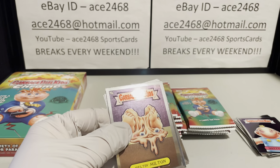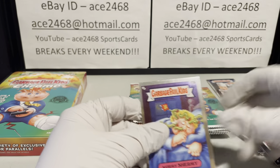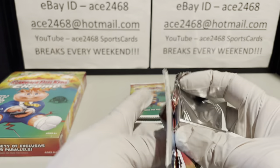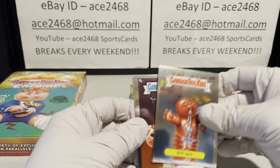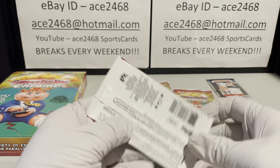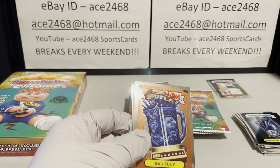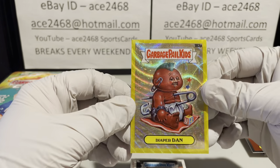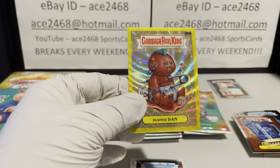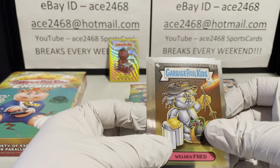So again, for those of you following along, this is box 52 out of 72. Looks like we got our first refractor. I've been trying to give an update at least once every few boxes. We have our first hit — numbered 203 out of 275, Diaper Dan, a yellow wave refractor.